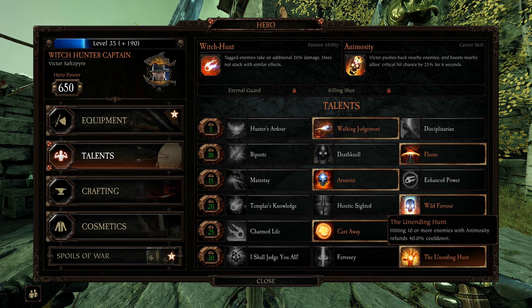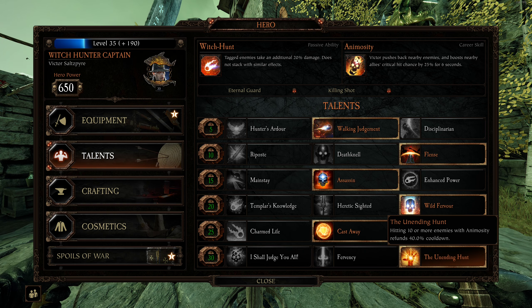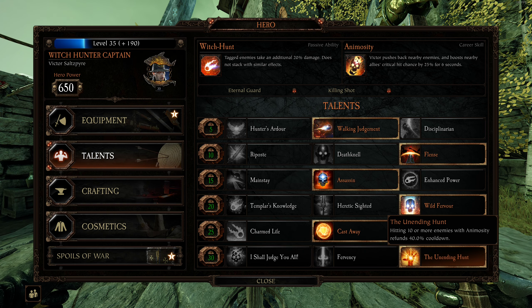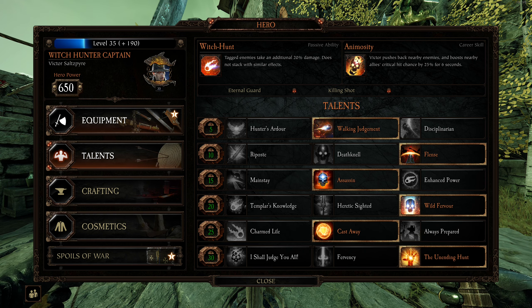Unending Hunt benefits the whole party and has a shorter cooldown if he does it, which he might not — he's a bot, so who knows?